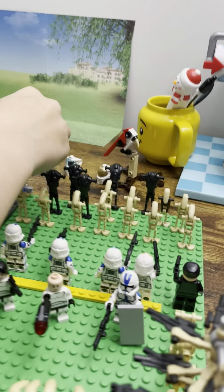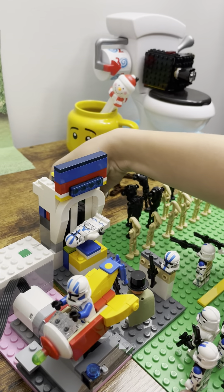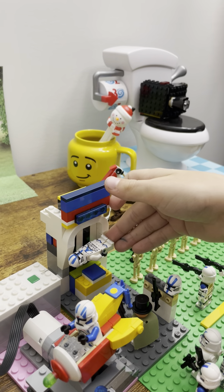So let me show you how it works. He says — he'll have his hand — Clone Trooper, you will now fly. And then he does that and he flies, basically.